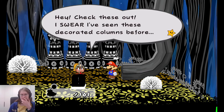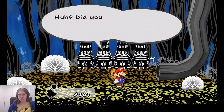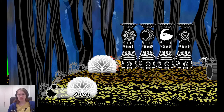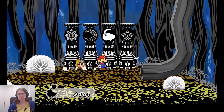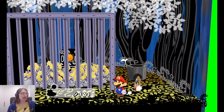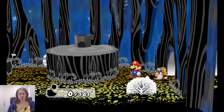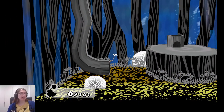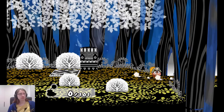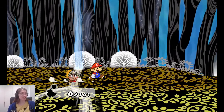Hey, check these out - I swear I've seen these decorated columns before. Did you feel that crazy shaking? We got Sun, Moon, Puny, Star. I believe we have to go back to the other set and we can now activate them, now that we have pressed that big black button. We didn't have the Punies with us, but they weren't any good in combat anyway, so it doesn't really make a big difference. That left us sidetracked for ten minutes or so, but we're back on track now.